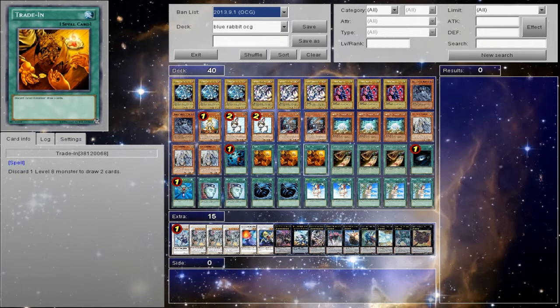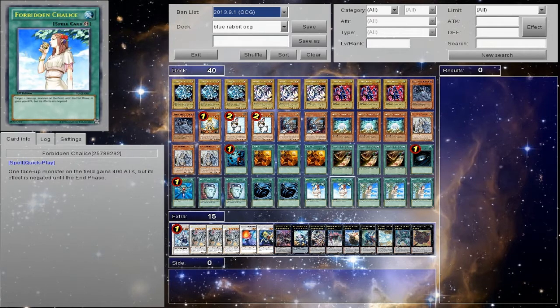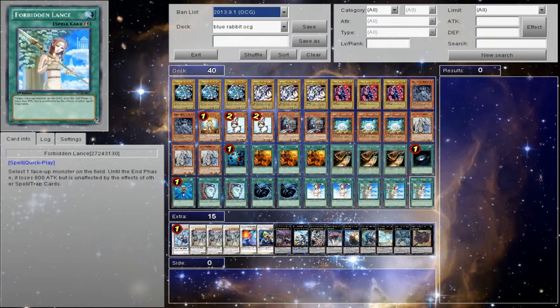One Heavy Storm, three Trade-In, three Courage of Contents, one Dark Hole, one Monster Reborn, Double Duality, Double Emacy, Double Chalice. Chalice is great for Armored Deities — rage snuff on them — and Triple Lance.